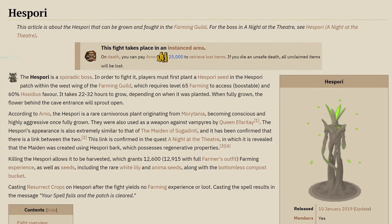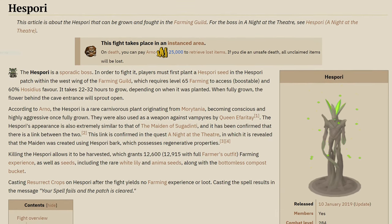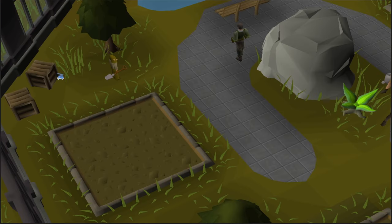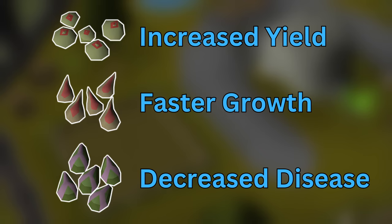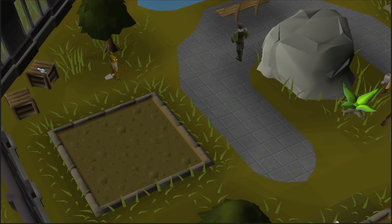The Hespori is a mid-level boss introduced along with the farming guild, and it drops a few different bits and pieces, but of particular note are the three unique seeds: the Atta Seed, the Kronos Seed, and the one I have no idea how to say — the Eazor Seed, something like that. These seeds give various buffs to your farming patches: increased yield from the Atta Seed, decreased growth time for the Kronos Seed, and decreased chance of disease from the Eazor Seed. You can only plant one of these at a time in the special farming patch in the farming guild, just next to where the Hespori cave is.